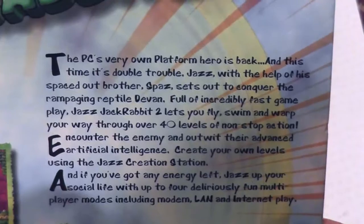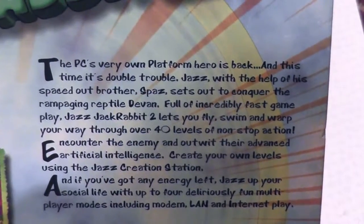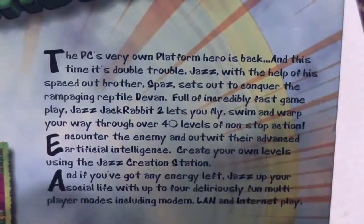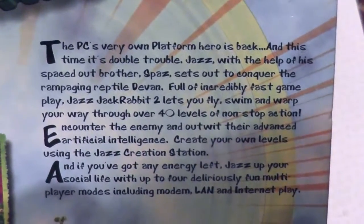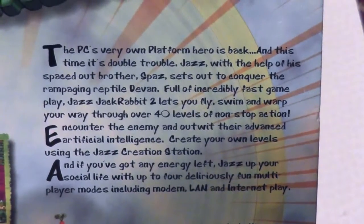Let's move it across a bit. Encounter the enemy - what a selling point, you get to encounter some enemies in this game. And outwit their advanced artificial intelligence - right, that's a lie. There's nothing advanced about the AI in this game. The most advanced thing they do is fly towards you.